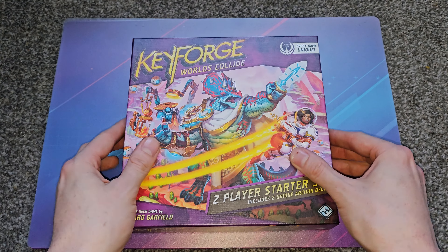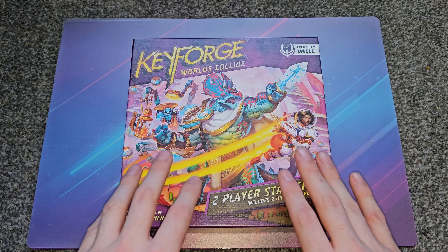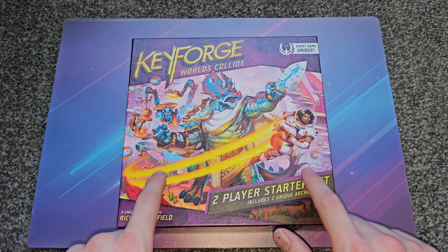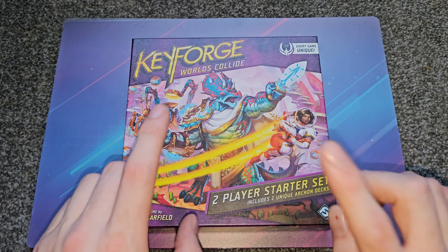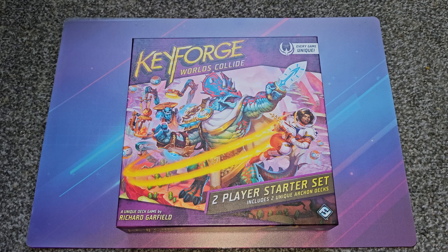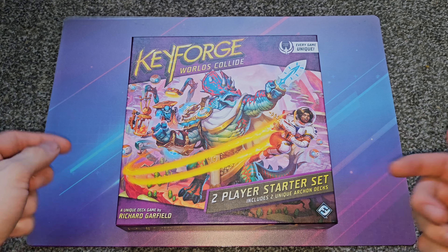So we're opening some stuff today, and that is KeyForge — specifically the two-player starter set for the World's Collide set. It's an older set that came out in 2019, but it's dirt cheap and it's all about dinosaurs. We love that, so since I'm playing it with a few people down at the store, why not get the play set and check out the decks?